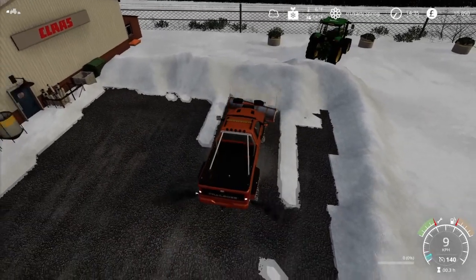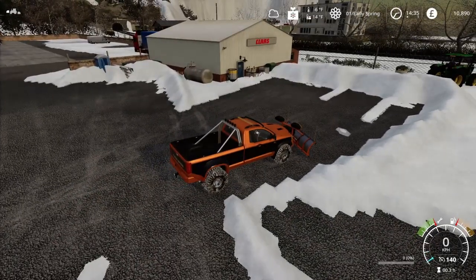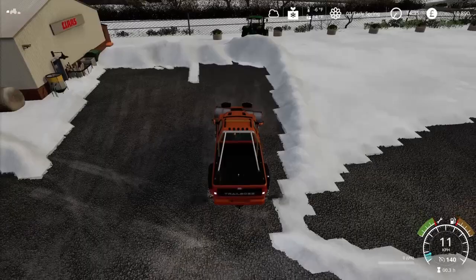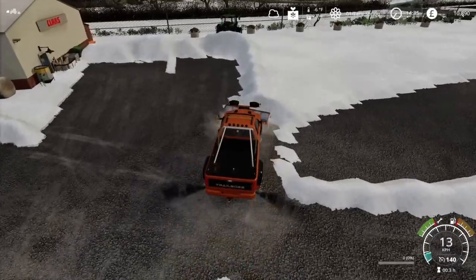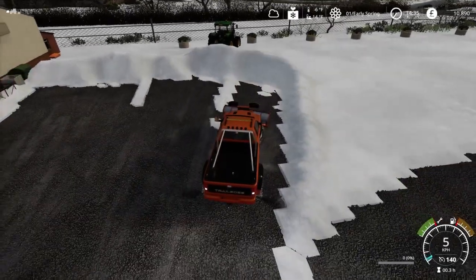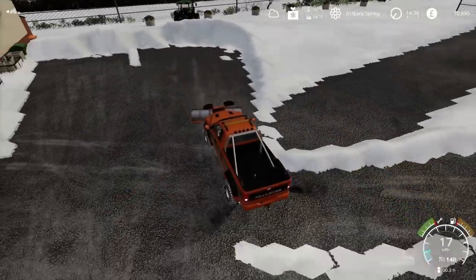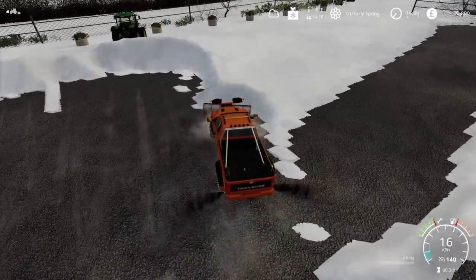I don't mod so I have no idea what goes into it, but maybe a three-meter plow is the easiest thing to mod - kind of the easiest way to get your feet wet in modding. So obviously I'm not going to download every three-meter cultivator or three-meter anything that comes out, because I'm just not going to use it. But I also don't go online and complain about it or bash modders for not giving me things I want.